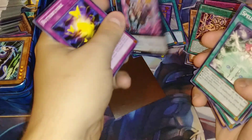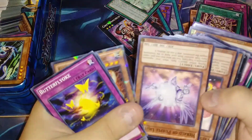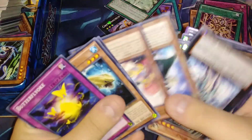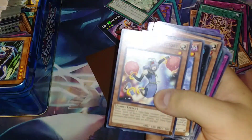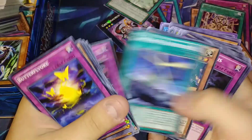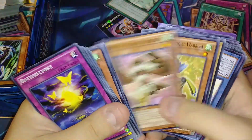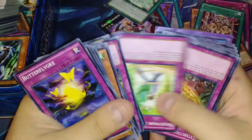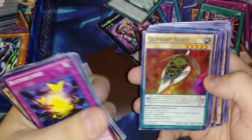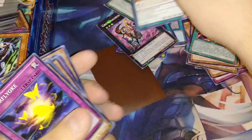Butterfly Yoke — I like that Spell Book card too. Some Battles of Legend stuff as well, that's kind of neat. It's kind of weird finding someone's collection at a warehouse. I guess they just didn't want it anymore and just got rid of it.